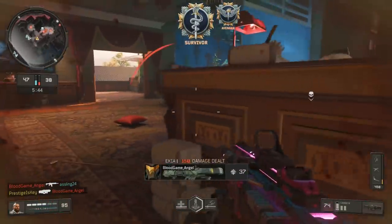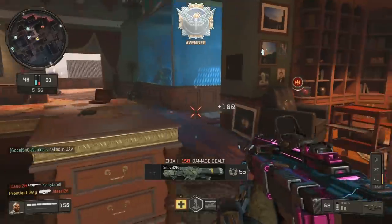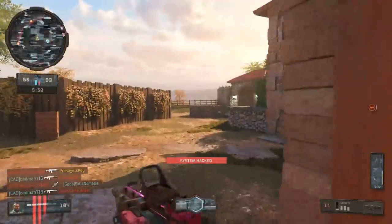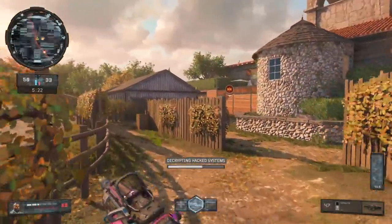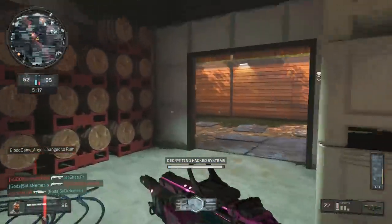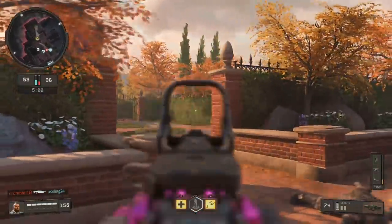One big thing that I forgot to mention in yesterday's video, which a lot of people have been asking for including myself: if you have reactive camos that you've been wanting to use on your weapons but you don't feel like grinding gold camo, good news — you don't have to grind gold camo anymore. Reactive camo has been unlocked for every single gun, no matter if you have gold or not. If you didn't want to collect those paint cans in Blackout anymore, you're able to use reactive camos on every single gun. This definitely gets a thumbs up from me.